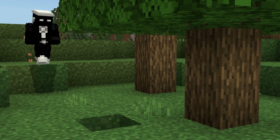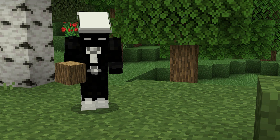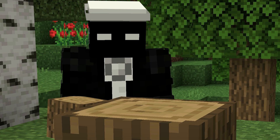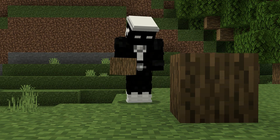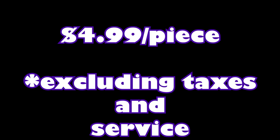The first thing you're going to want to do when you load into a survival world is get some wood. Now, this isn't just any type of wood — this is Apple Airwood. It is a much lighter but denser resource than regular wood, commonly found all over the cube, and can be mined for a low price of $4.99 per piece, excluding taxes and service fees.